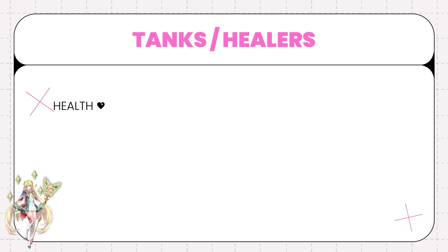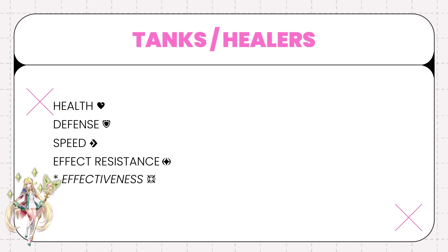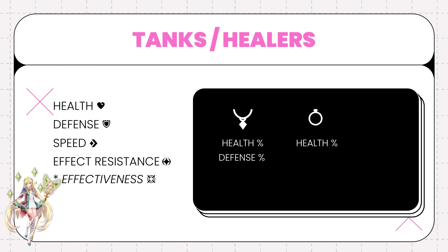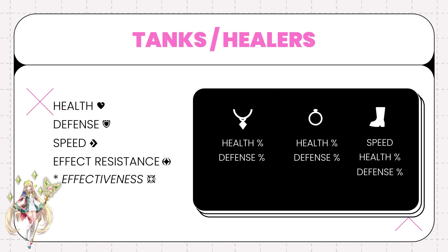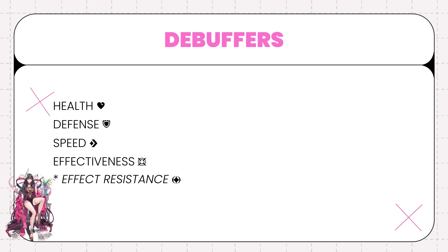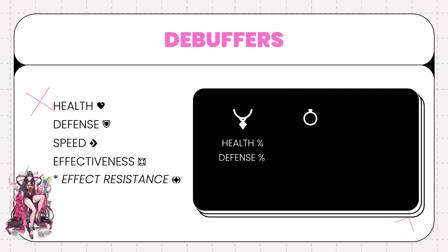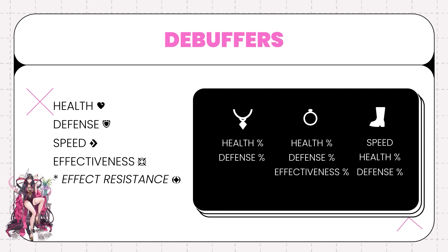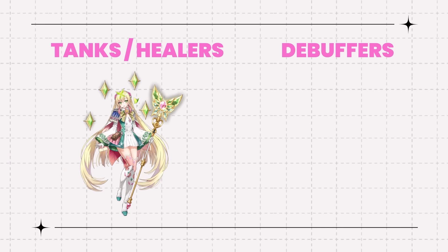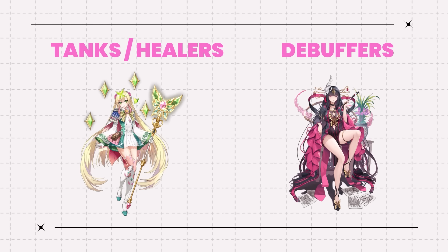Tank/Healers want HP, defense, speed, effect resistance, and sometimes effectiveness. They usually use HP percent or defense percent necks and rings, but for boots they use speed, HP percent, or defense percent. Debuffers want HP, defense, speed, and effectiveness and sometimes effect resistance. The main difference is that while tanks/healers want to be bulky, debuffers emphasize speed and effectiveness as their focus, but would also like to get some tanky stats as well.